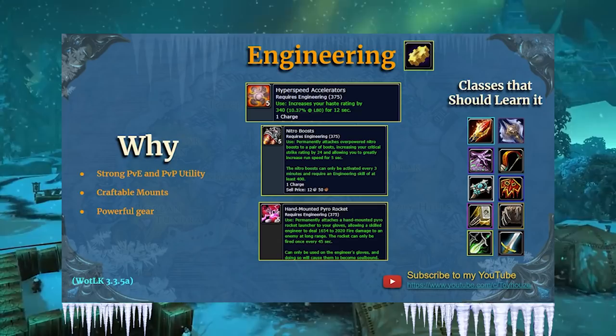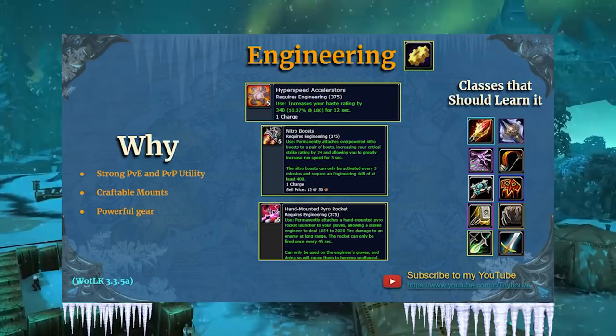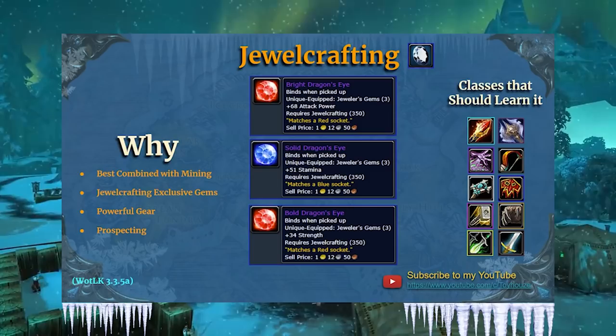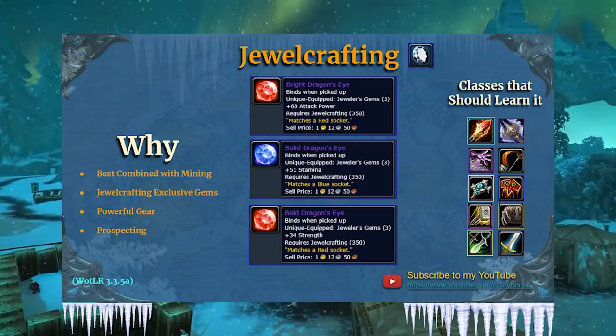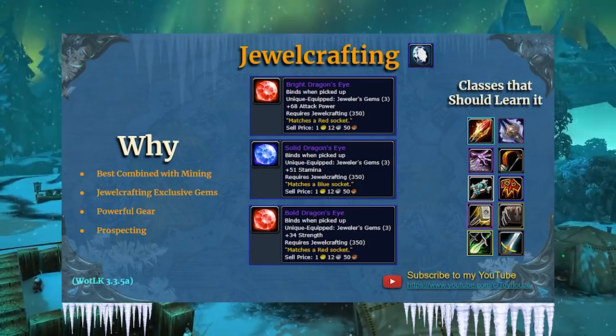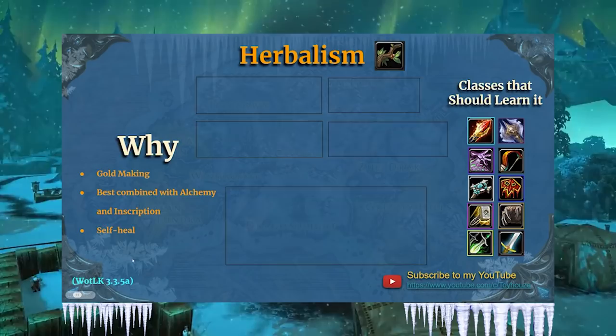Engineering got tons of good stuff in Wrath of the Lich King, and a lot of this stuff is engineer-only. It's amazing how much engineers get for going engineering. Now let's move on to jewelcrafting — this one's pretty straightforward, very similar to the Burning Crusade. You can create jewelcrafting-only gems; there are actually 18 of them, and there's about a 25% increase versus the non-jewelcrafting equivalent. They have new prospecting with new ores in Wrath of the Lich King, so it's still a good money-making profession. Jewelcrafting is pretty much very similar to how it was in the Burning Crusade.